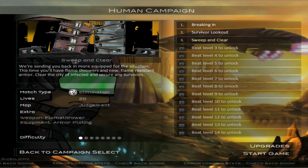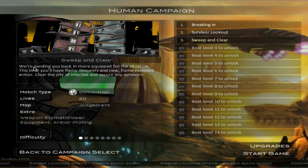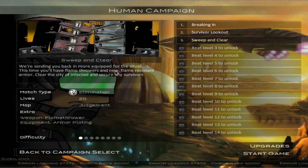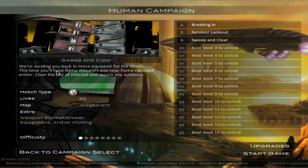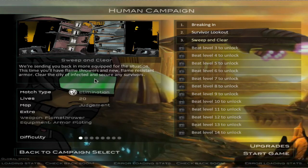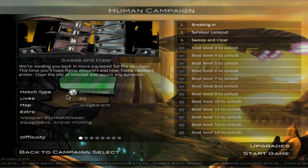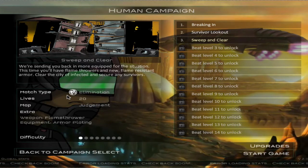In this episode, I'm gonna go over all the episode description that's left now. We're sending you back and more equipped for this situation. This time, you'll have flamethrowers and new flame-resistant armor. Clear the city of infected and secure any survivors. Match type: elimination. You get only 20 lives. Map: judgment.